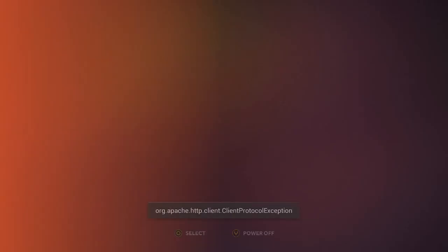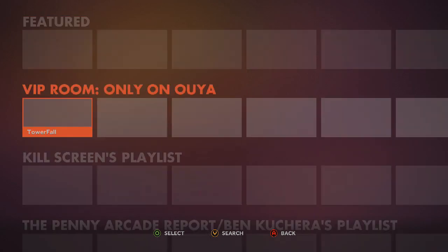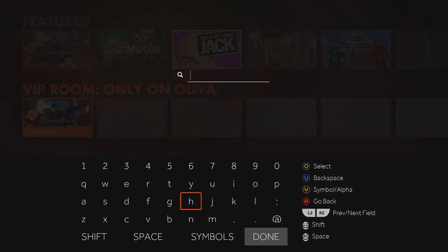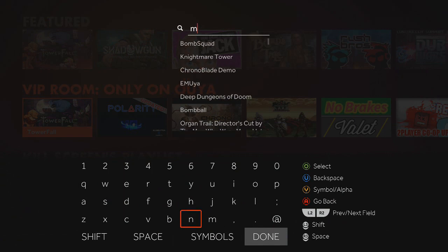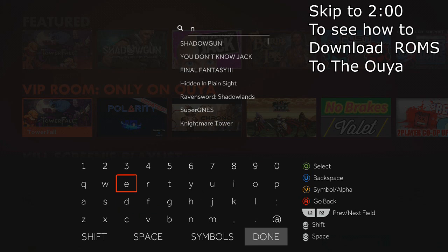So what you want to do first is get the emulators. You go to Discover on your OUYA and search for the emulators. There's a link in the description to the OUYA forum page and it lists all the good emulators for each console. Once you have that, just search by pressing Y, type in what emulator you're looking for, and download. Make sure you guys subscribe if you're looking for that separate video.